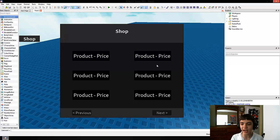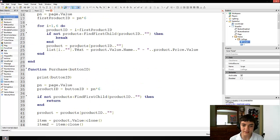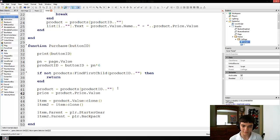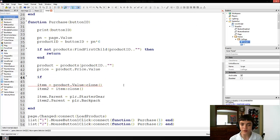We're going to make these product price buttons actually subtract from our player's money or points. So let's go to the starter GUI shop GUI script, all the way down in frame list page, and inside this purchase function, we're also going to make a price variable — price equals product.price.value. Then we'll check if price is less than or equal to player.leaderstats.points.value.